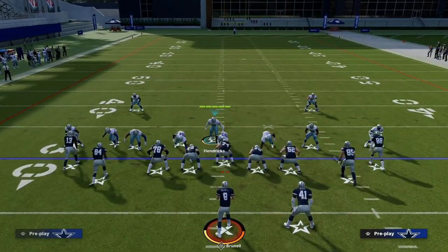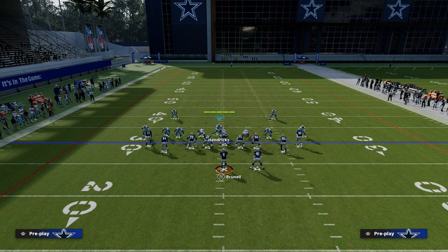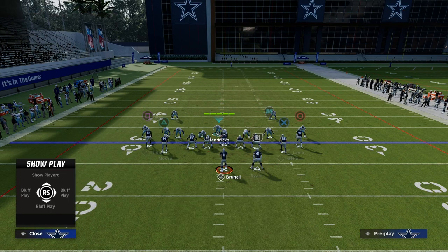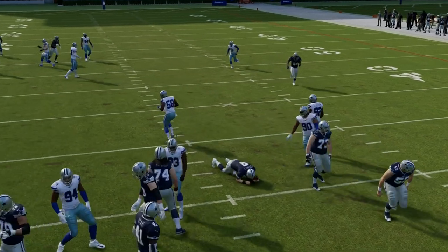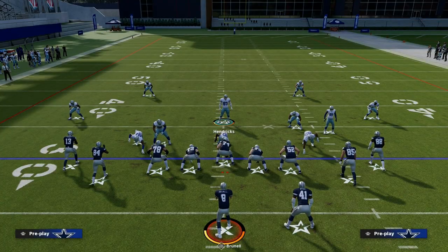Now I'm going to run the slant post again. The way we set up the blitz is we contain, and then we're going to blitz the linebacker that's opposite of the running back. I like to hold left trigger, and essentially what I'm doing is looking for any crosser. I see a crosser, I'm going to take that crosser and make him have to throw the post route — and I know that's going to be bang bang as to whether or not he can get that off.